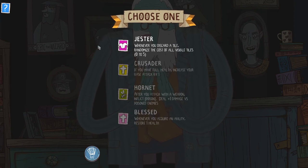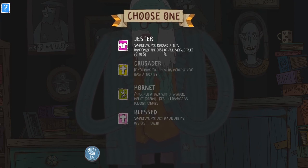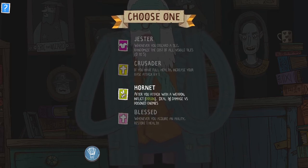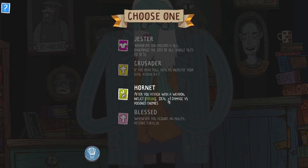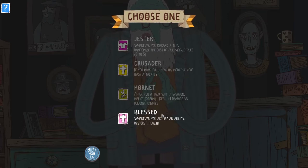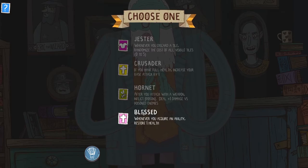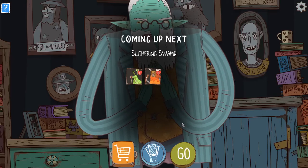Choose wisely. Jester: whenever you discard a tile, randomize the cost of all visible tiles. Crusader: if you have full health, increase your base attack by one — that is probably not gonna happen very often. Hornet: after you attack with a weapon, inflict poison, dealing plus one damage versus poison to enemies. Blast: whenever you acquire an ability, restore one health. I do love restoring health — I'm gonna go with this.